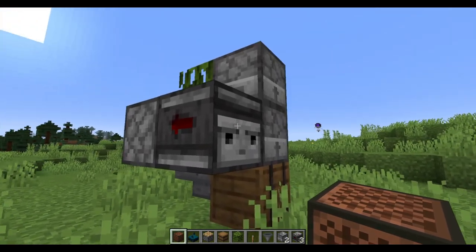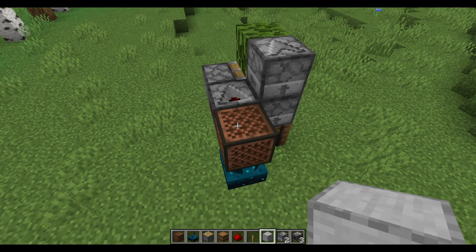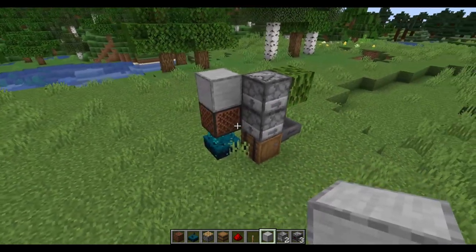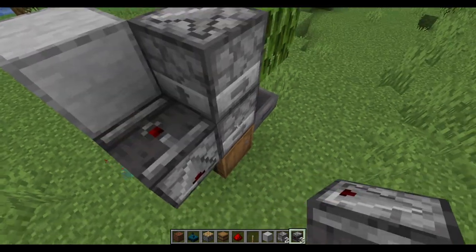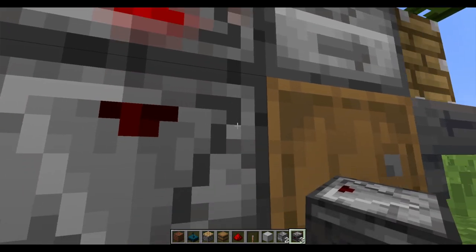Put a piston right onto this observer. Then place a note block where this observer is facing, and then put a skulk sensor underneath. On top of this note block, place a full block down — this should start a clock, but this will end in a minute. Get an observer and face it upwards where this dispenser is, and then go underground and place an observer so it creates an observer clock.